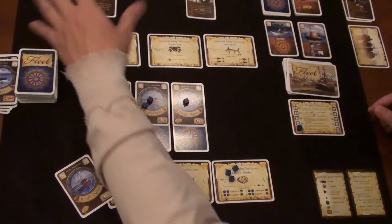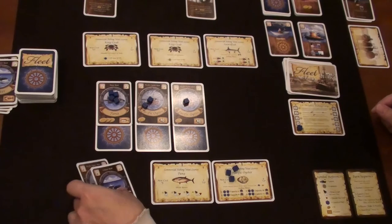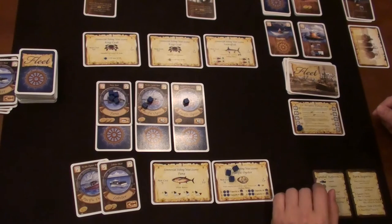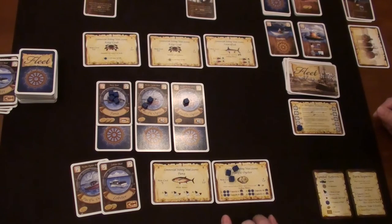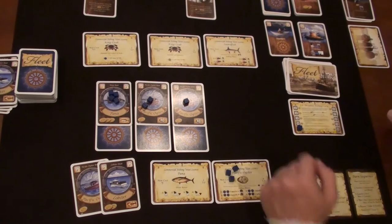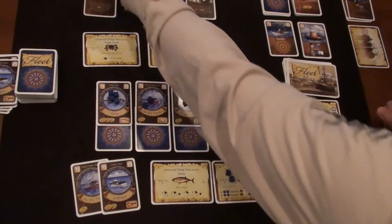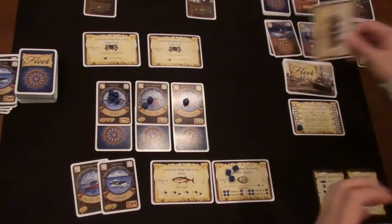Round five, auction again. I've got six bucks. These guys have a maximum of eight so they won't buy the king crabs but they'll try for swordfish at six bucks. I could go after that but I'm not sure I want to. I'm going to pass. He definitely buys the swordfish and we get more crewman cards out.